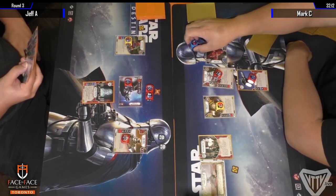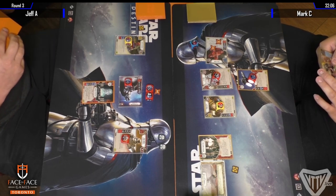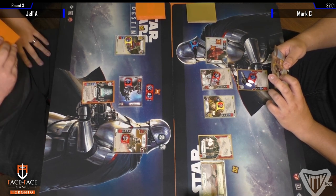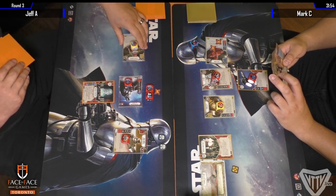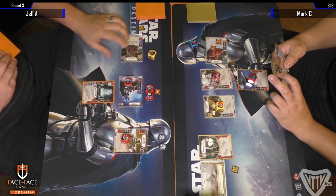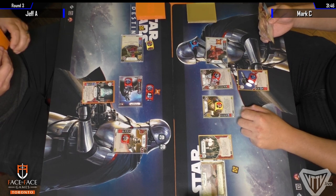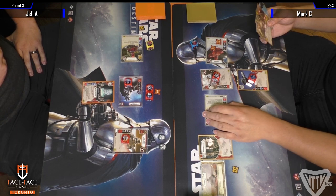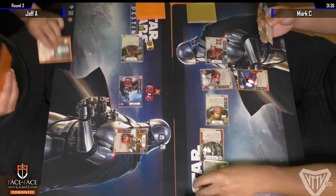Looks like Mark had initiative there, and the two shields went on the First Order Stormtrooper on Jeff's side. We see Mark's Guardian Royal Guard coming into play, removing Captain Phasma's two ranged dice. Just a quick breakdown — we don't have deck lists available for this tournament, no deck lists were required, but I do remember enough of Mark's deck to give you a breakdown.